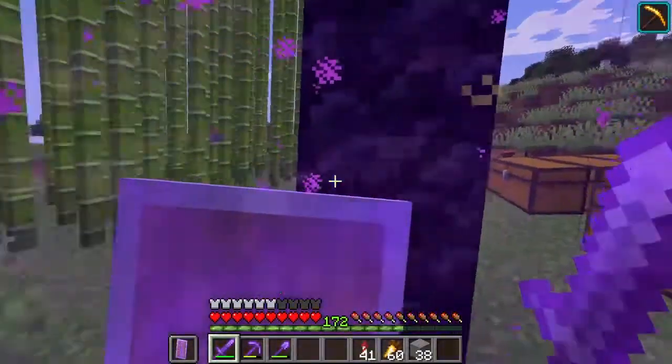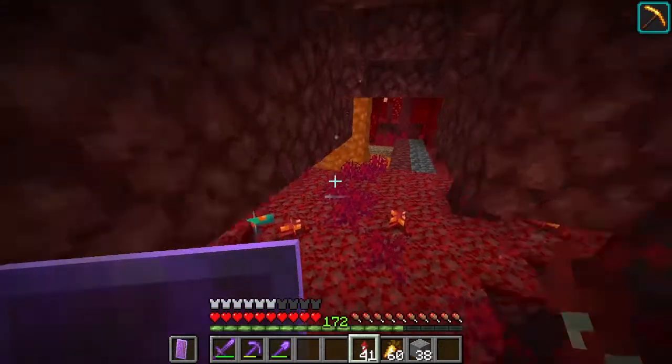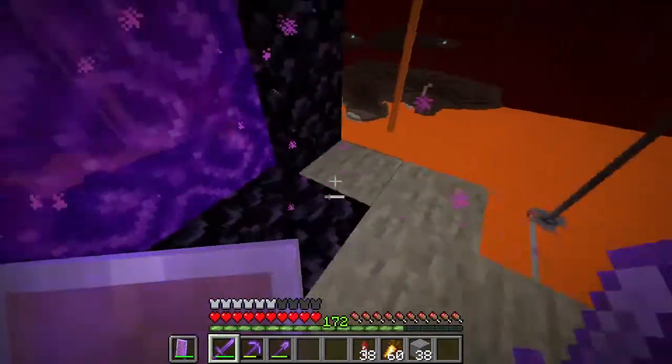So let's go in the nether. What is a cat doing in here? As you can see down there is a killing chamber for my slime farm — I will show you in a second.